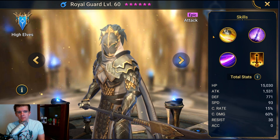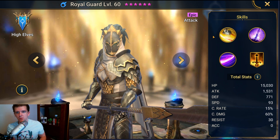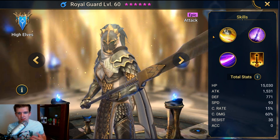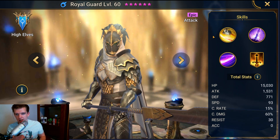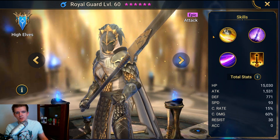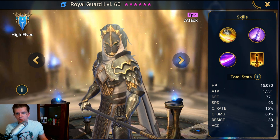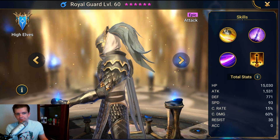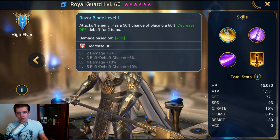When you're trying to get Arbiter, you need to auto Spider and these harder dungeons. I think Royal Guard — or multiple Royal Guards, or a combination of Royal Guard and Cold Heart — is going to be a way to do that. That's why he's going to be a valuable character. Let's get into his kit.